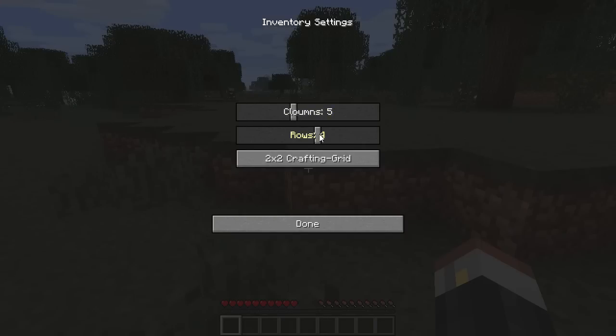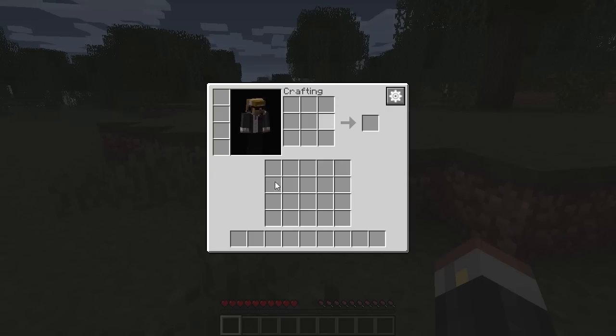You can have it at any setting you want. If you want 5 columns and 4 rows, you can have that as your crafting grid. There you go — there's 5x4.